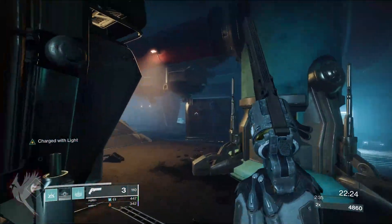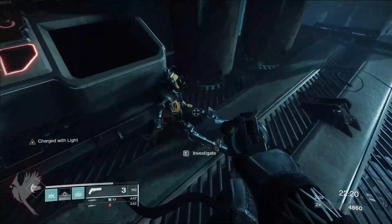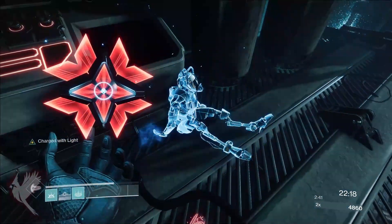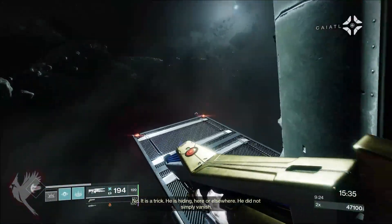The first scannable is in the room where you first encounter Scribes — it's the robot frame up against the wall. The second can be found after the hangar fight; it's in the space section up against the wall.